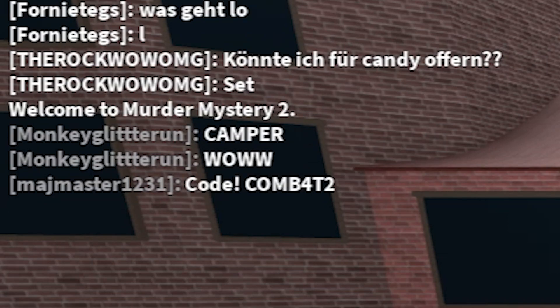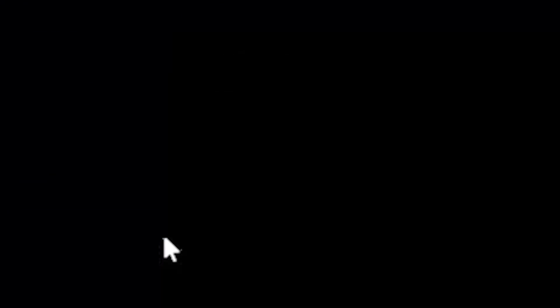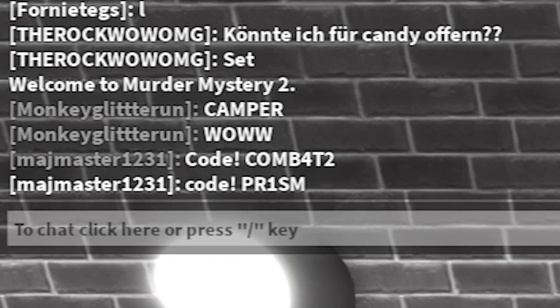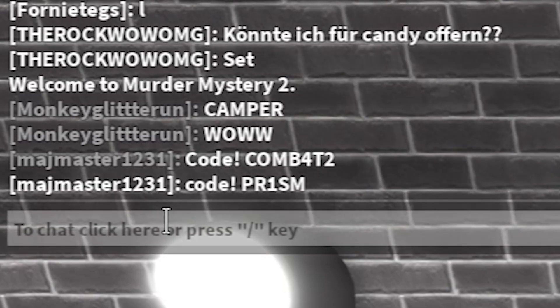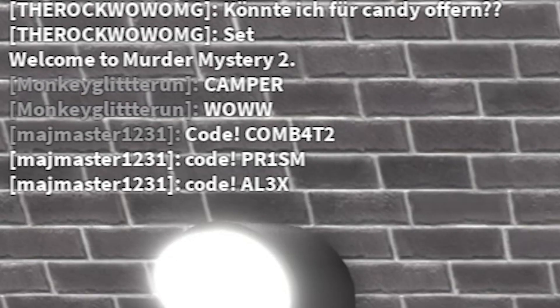And the next code — type the code again with an exclamation mark, then 'prism' — let's type code prism. As you can see I just typed it in. And the next code is this one, and this code is supposed to basically give you free knives. And as you can see, another code called 'Alex' — as you can see, it's supposed to give you a free knife.